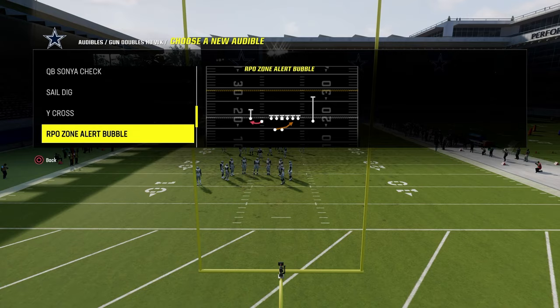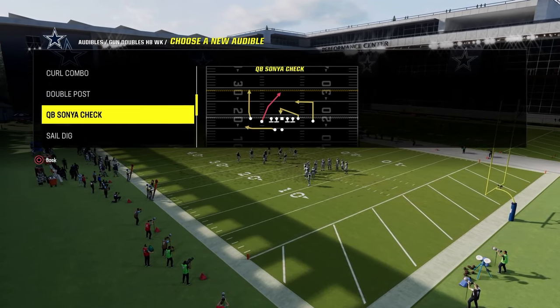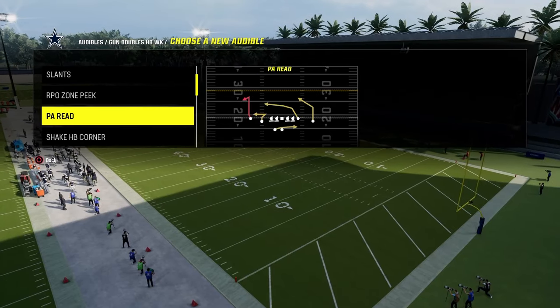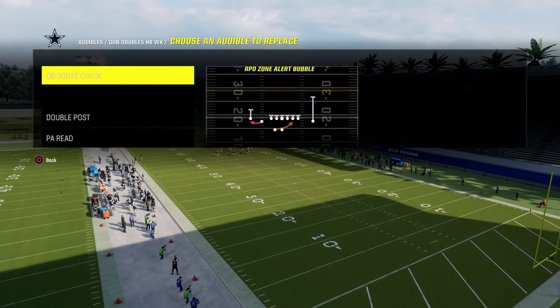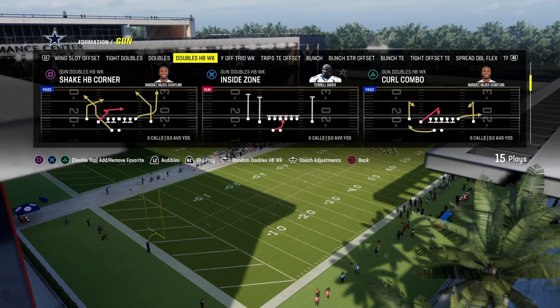As far as the other audibles I like to utilize, I really just like to use this QB Sonja check play. I don't really like four verticals out of this. PA Reid and shake halfback corner is going to be our base play — we'll talk about that in a minute. And then I like double post; I think double post is solid. You could put sail dig in here, but I'm going to leave PA Reid and we're going to come out and shake halfback corner.